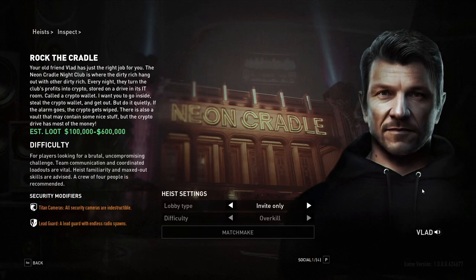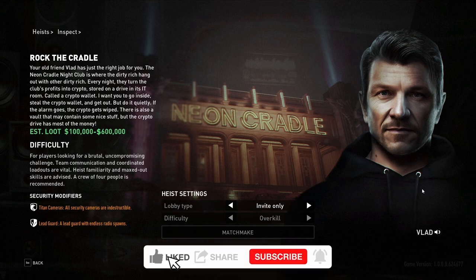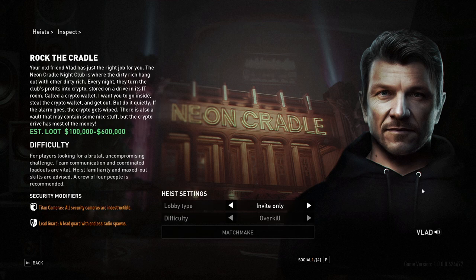Welcome. In this guide we'll be talking about Rock the Cradle and how you can speedrun it, get your runs down to between 3 and 5 minutes and reliably finish it. There are three variants to this in terms of where the IT room spawns. We're going through each of those, but first let's figure out the perks that we need to do this on overkill solo to get it reliably done.